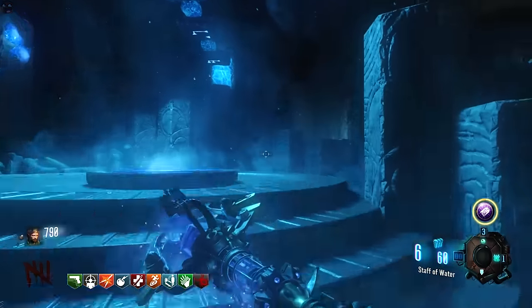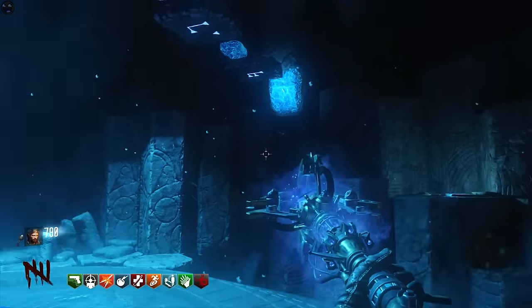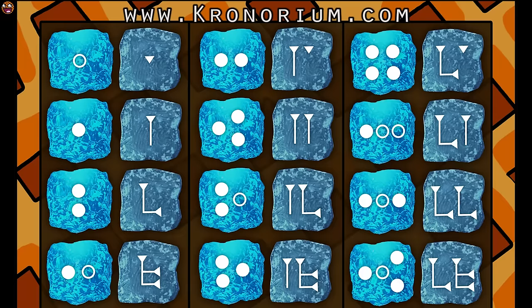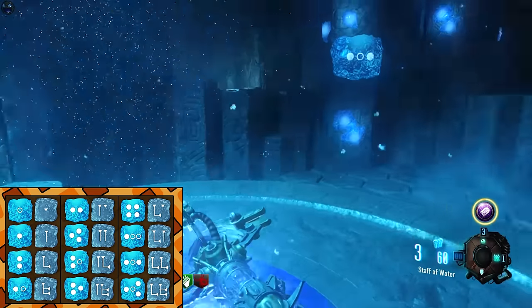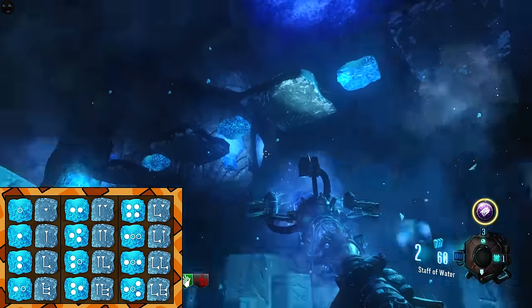In the ice area of the crazy place, there are two things you need to pay attention to. One is the pillar which has a symbol on it, and the other is the row of tiles floating above your head. What we have to do is look at the symbol on the pillar, figure out which of the tiles it corresponds to, and then shoot that tile with the ice staff. Then the pillar symbol will change and we rinse and repeat. I've created an image to help identify which pillar symbol corresponds to which floating tile — it's on screen now and also available on Cranorium.com, linked in the description. Shoot each tile as indicated until all tiles have been turned over. If you mess up, it's going to reset all of the tiles, so take your time.